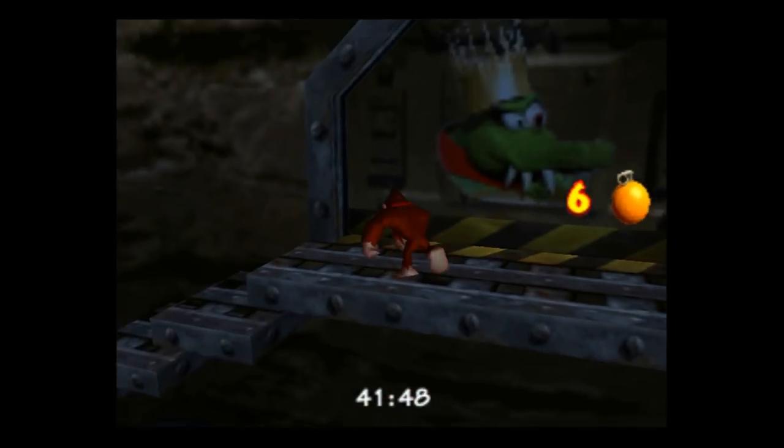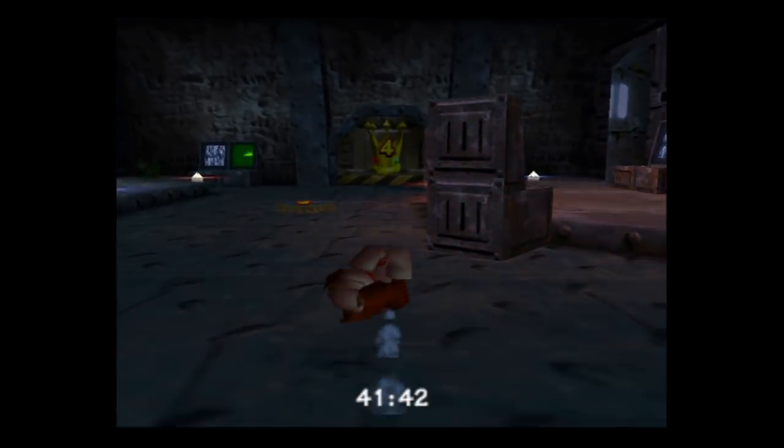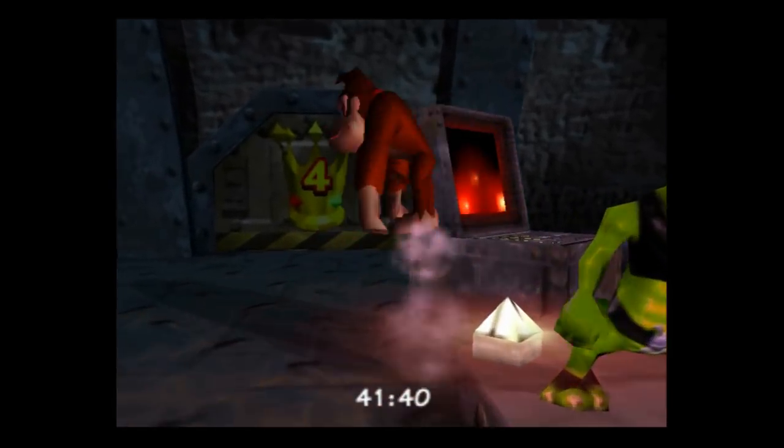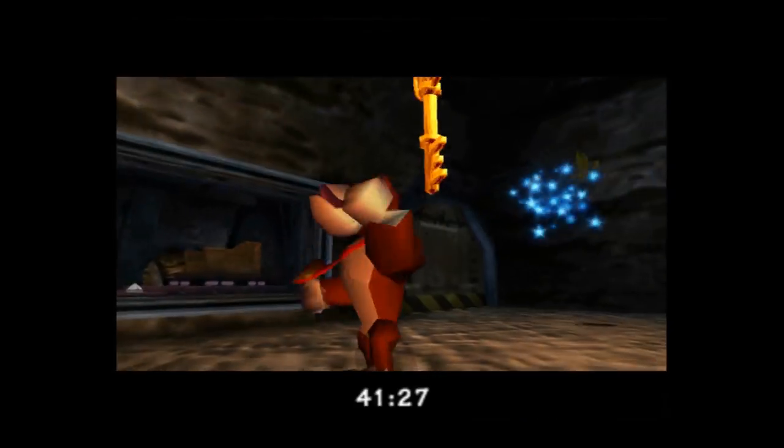Under various conditions, depending on your camera angle, the key and Hideout Helm may not save. Also, you can go out of bounds to get key eight without opening the crown door, the K. Rool door, or the company coin door. Ideally, we want to fix fake key so it doesn't ever happen. However, we can make it happen under certain conditions, like for those trying to be dirty glitch abusers and skip those three doors.